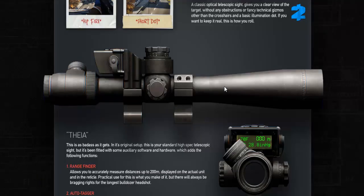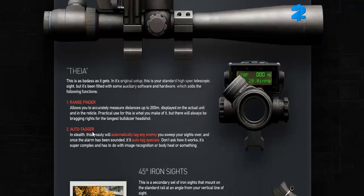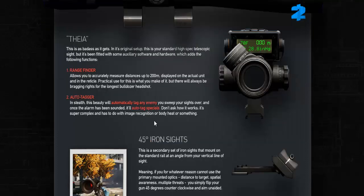Next up we have the Thea. It's as badass as it gets and it really is. This comes with two awesome features. The rangefinder will accurately measure distances up to 200 meters — I doubt there will be bullet drop, however. So this is probably just a show weapon to tell your friends how far your highest kill has been. The auto-tagger on the other hand is a little more important — it will automatically tag enemies in stealth and also auto-tag specials when the alarms go off. This is awesome.